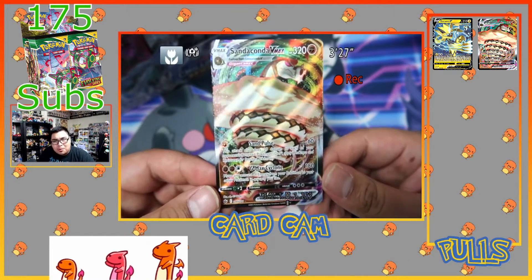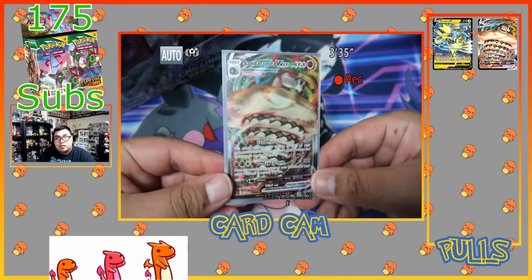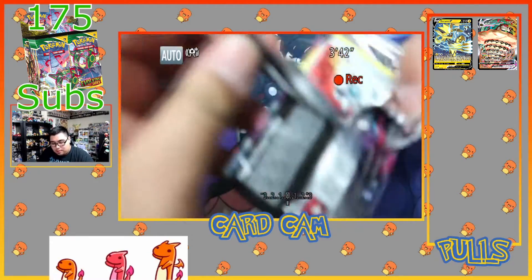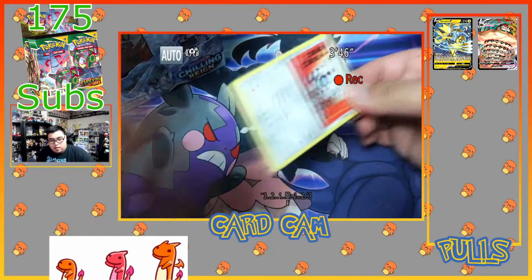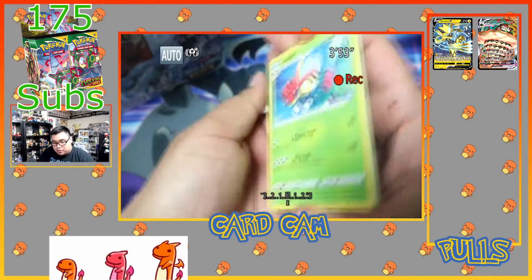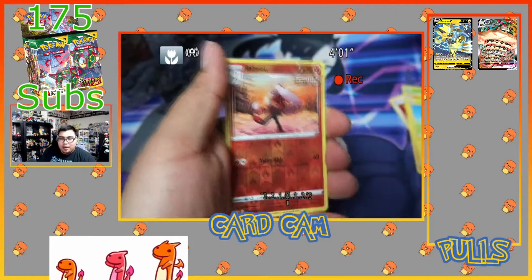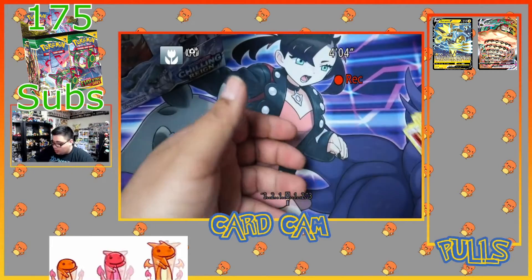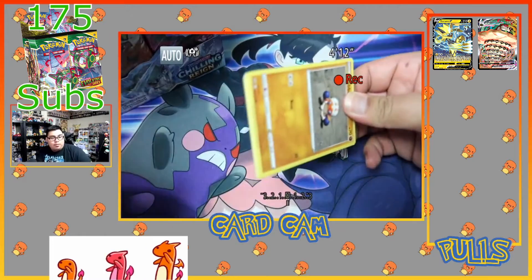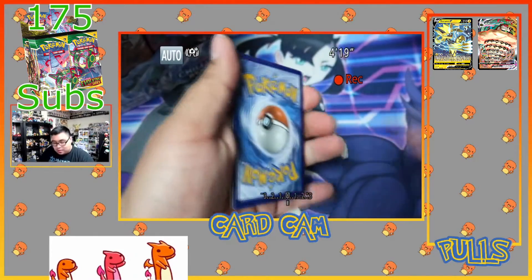The centering is horrible — oh come on. Horrible centering, but it's all right. Just a nice pull, Sandaconda Vmax, super sick. Let's keep it going. Code card for you guys. If you guys enjoy this video make sure to like and subscribe because your boy posts more Pokemon content and other collectible content. We got reverse holo Raboot and a Dugtrio non-holo. I will post non-Pokemon content soon — most of my channel is probably people here for the Pokemon content.